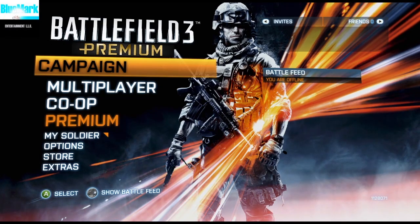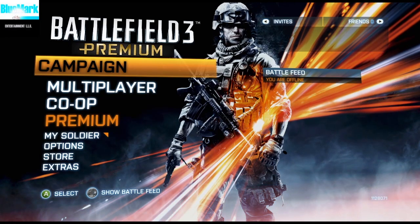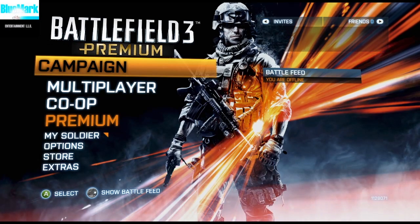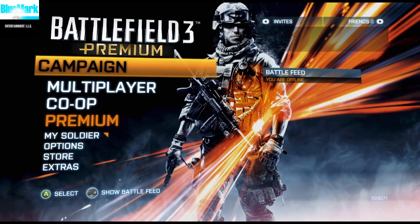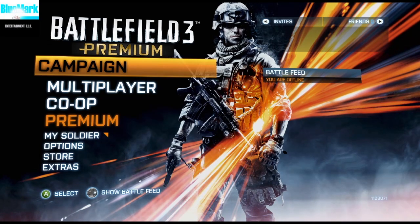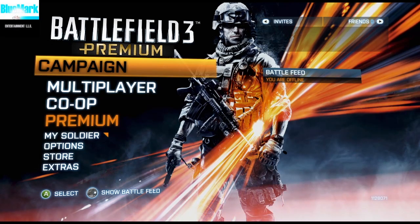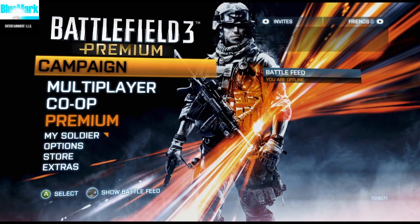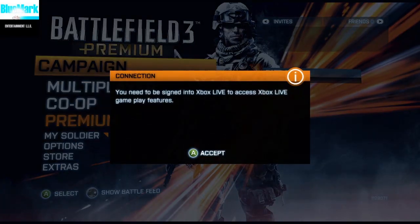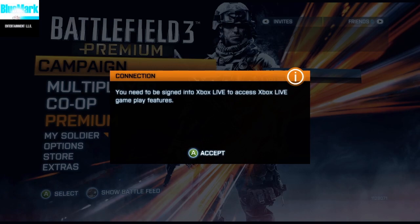Whenever I loaded up Battlefield 3, the first thing that would come up is my game would just keep spinning and it would say EA servers are offline, you cannot connect to EA servers. Here's how I fixed that. While you're on the main page, if you press right to show BattleFeed and go over, it'll say this sometimes - sometimes it won't. You need to be signed on Xbox Live.